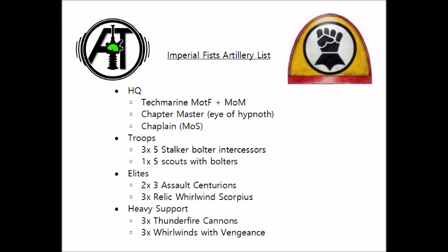Next we have a Captain who will be upgrading to a Chapter Master, and giving the Eye of Hypnoth relic to. This guy will give us four rerolls to hit for all of the units within his range, which means that even with negative to hit modifiers, we'll be pretty much hitting with almost every shot, and rerolls of 1 to wound are very nice as well. Finally we have a Chaplain upgraded to Master of Sanctity. He can hand out plus 1 to wound on the nearest unit to whichever artillery piece wants it most, and potentially another plus 1 to hit, which could be useful if we can't get all the tanks in the Tech Marine's aura.